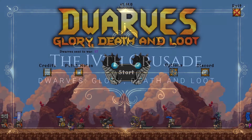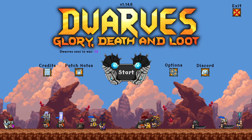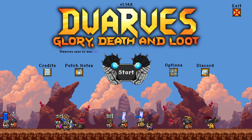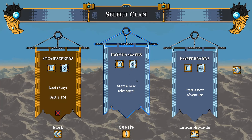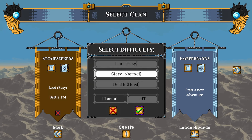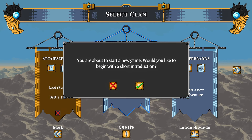What's up everybody, this is Fourth Crusade and we got a fun one for you today. We're gonna be doing a gameplay feature of Dwarves: Glory, Death and Loot. We'll start a new game on Glory — that's normal mode — and there's also an endless mode we'll get to.